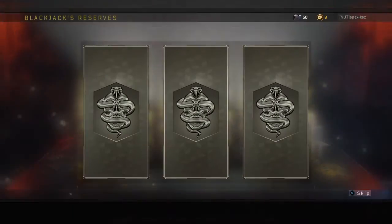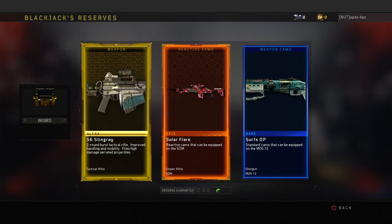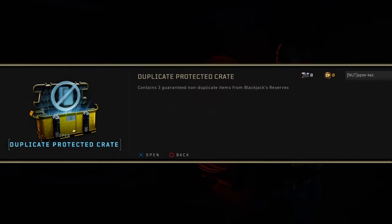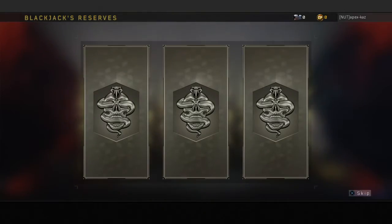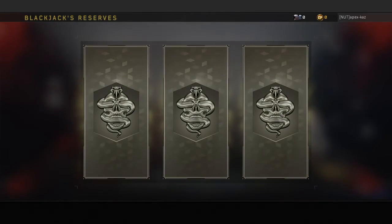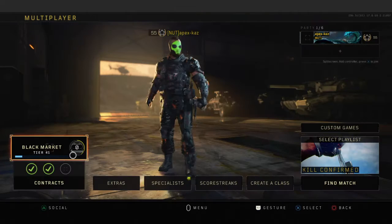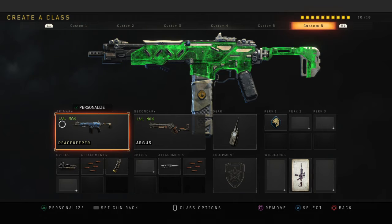There you go — as you can see, I went ahead and got the Stingray 100% of the time. It works. And there we go, we got the Stingray. Gotta equip it to all my classes because it is good.